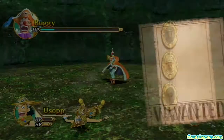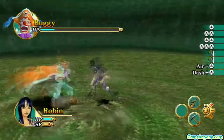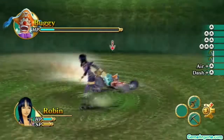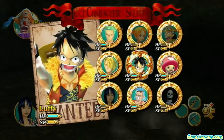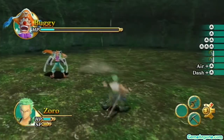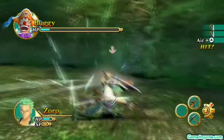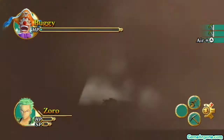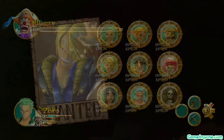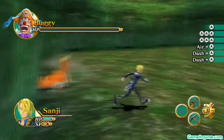Usopp is entirely dead — I was going to use his Pachinko Chaos. Look at that damage from the Buggy Ball — I keep wanting to call them Muggy Balls because he has another move called Muggy Balls, which are pretty much tiny versions of the Buggy Balls. I managed to do quite a bit of damage to him. Okay Sanji, it's up to you. And there we go — that takes care of Buggy! That one was getting close, a little bit rough near the end, I'm not going to lie. But that takes care of the first hidden boss.